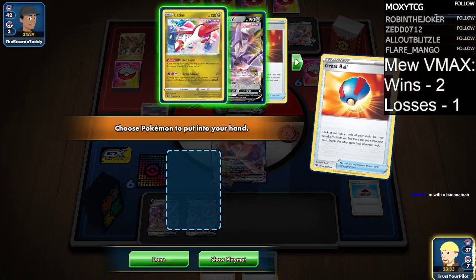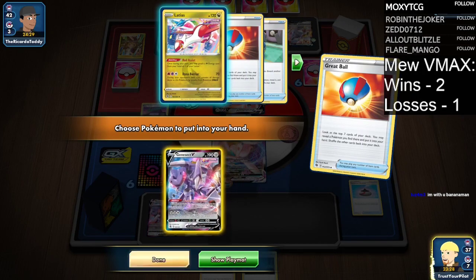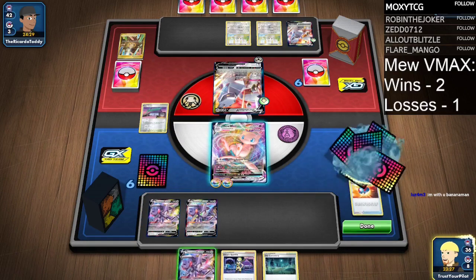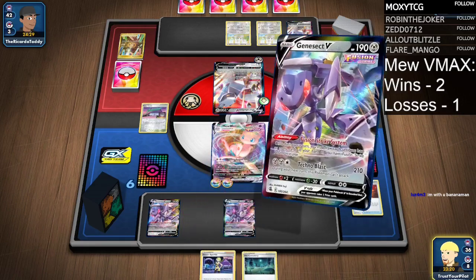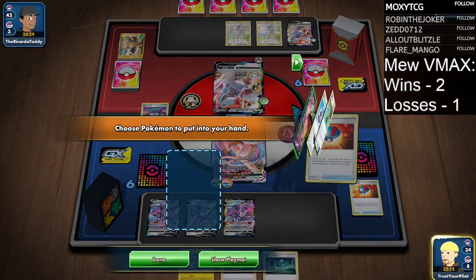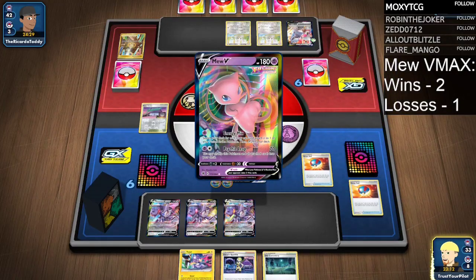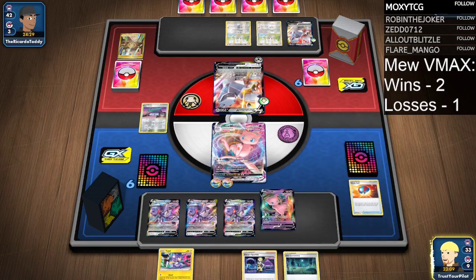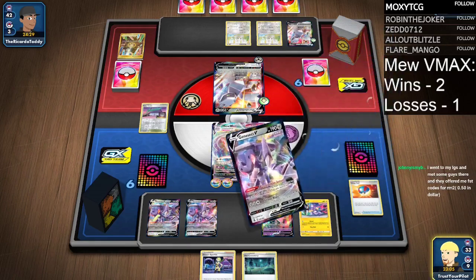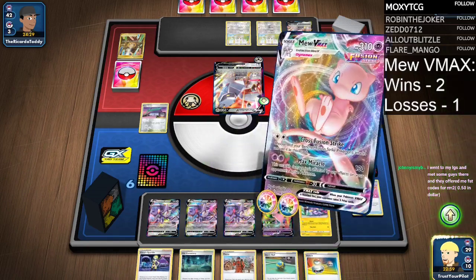The Latias is useless. I do need a Power Tablet — otherwise I can't knock out this dude. All I ask is one Power Tablet. I'll fill up my bench with Pokemon I don't necessarily want, but I just need a Power Tablet. Drawing four cards — just one Power Tablet. Thank you for cooperating. It doesn't happen often.